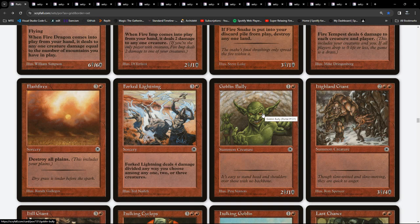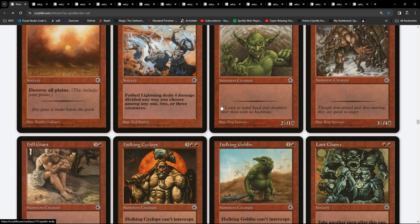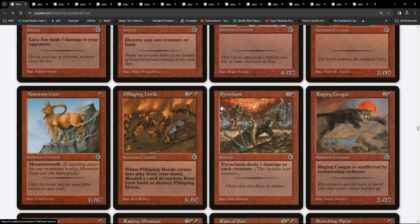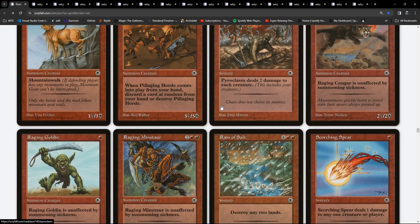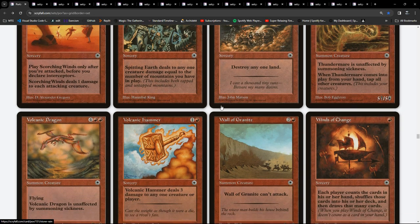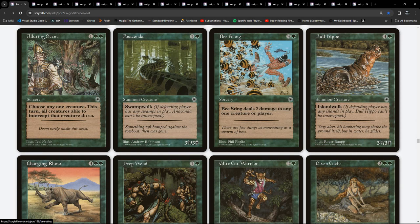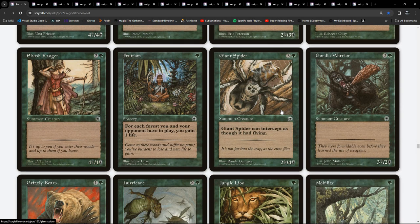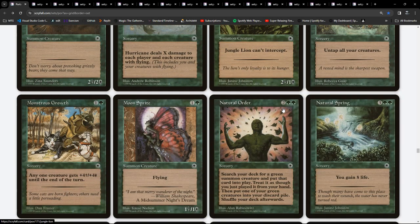Portal boosters feature from Archangel, Merfolk of the Pearl Trident, Elvish Ranger, and Spined Worm. Each Portal booster included one of ten different strategy cards with deck-building tips - five strategies in all, one for each of the five friendly color pairs with two different versions each: white-blue, blue-black, black-red, red-green, and green-white. There were also demo game boosters with additional rules text, and an official guide to Portal.